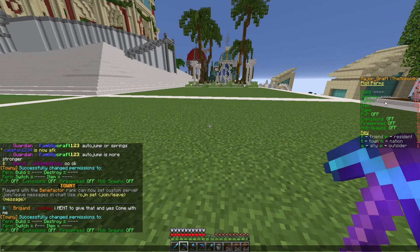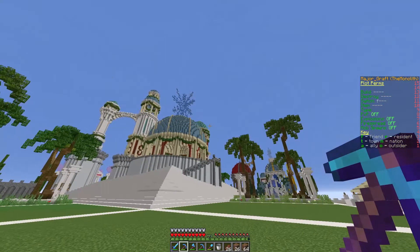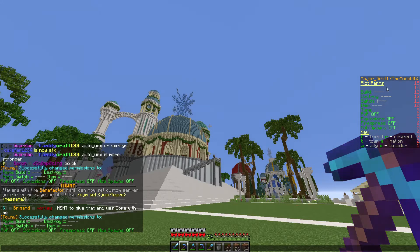And now as you can see, we have given friends on our friends list the ability to switch, which means they can come through doors, pull levers, hit buttons — all of those kinds of things — but they can't build and destroy and other things, which is quite handy.